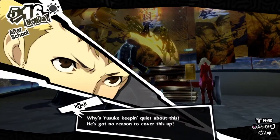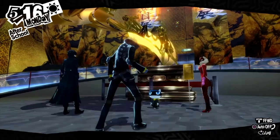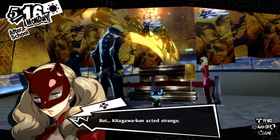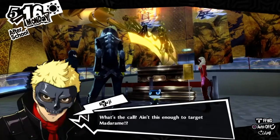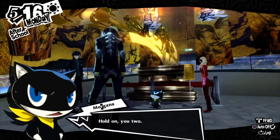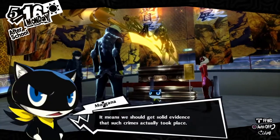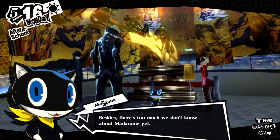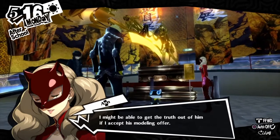Why is Yusuke keeping quiet about this? He's got no reason to cover it up. He did say he owes Madarame his life for being taken in, but still. When we were at the exhibit, I praised one of the pieces on display, but Kitagawa-kun acted strange. Maybe that piece was plagiarized too — that's why he didn't like it. Ain't this enough to target Madarame? Let's do this! Hold on — we should confirm these facts with Yusuke once more. We need solid evidence that such crimes actually took place.